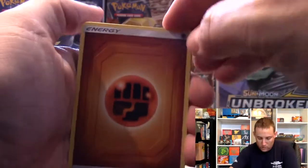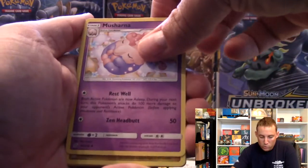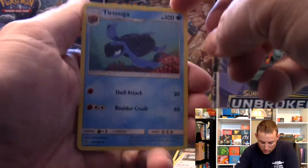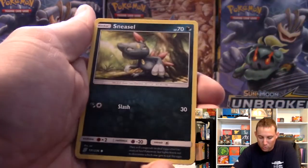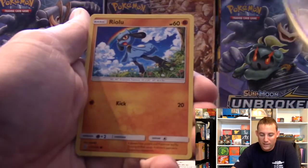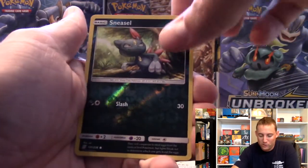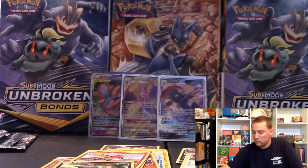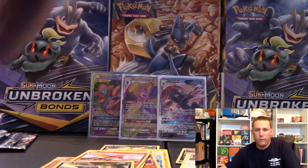We have Energy, Musharna, Dragonair, Tortuga - Christy's going to like this one as well, it's so cool. Sneasel, Bounsweet, Joltik, Salandit, Riolu. Sneasel is the reverse, and a Holo Giratina! All right, I'll take the Holo. Better than what we have been getting.